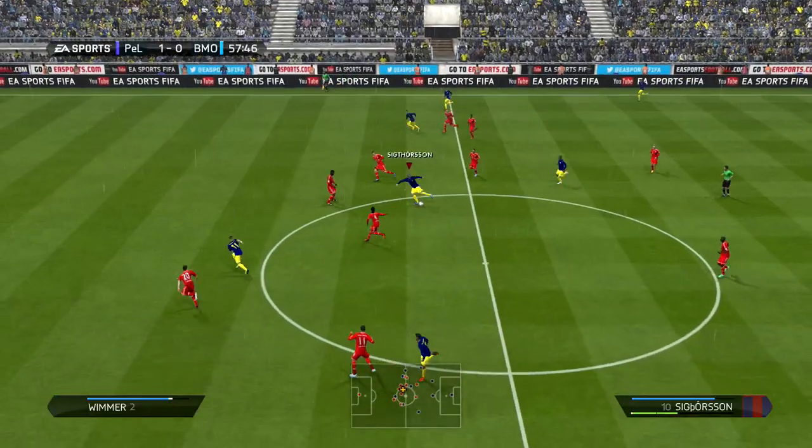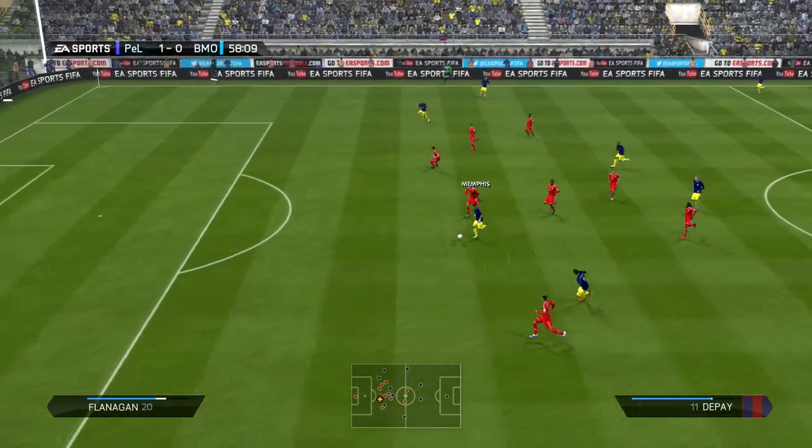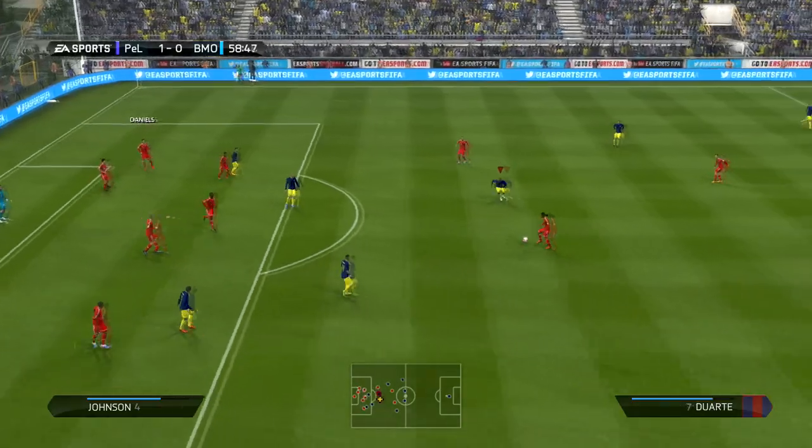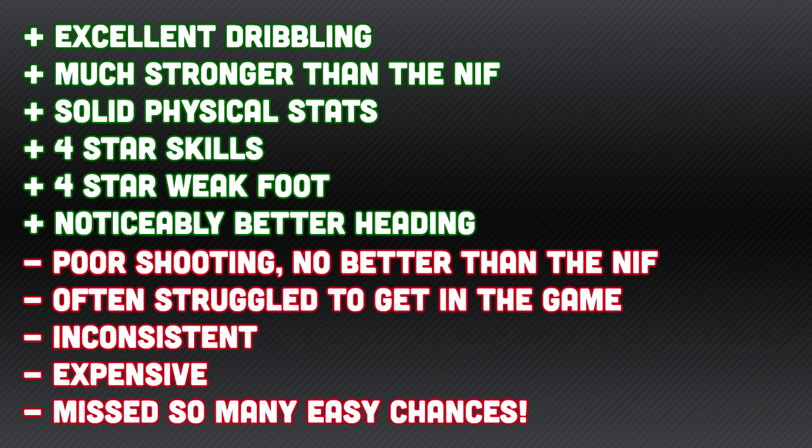In terms of my overall thoughts — the positives: he has excellent dribbling, he is much stronger than the non-inform, he has solid physical stats with 4-star skill moves and 4-star weak foot, and he has noticeably better heading. In terms of the negatives: he has poor shooting, no better than the non-inform in my opinion. He often struggled to get into the game and affect it in any way, and I found it quite hard to get him through on goal. He's also very, very inconsistent — his shooting was either okay or just really bad, and no better than the non-inform.